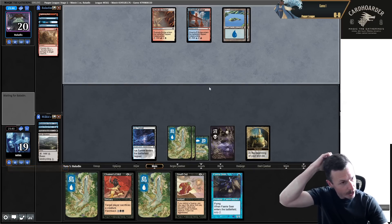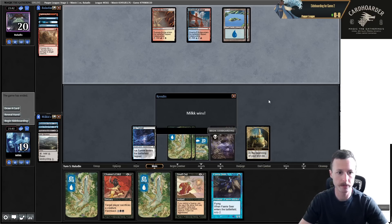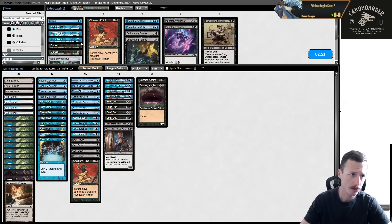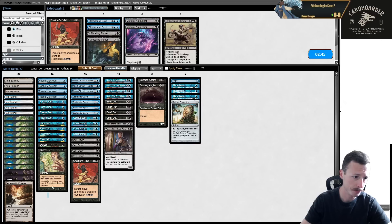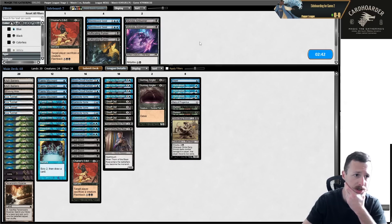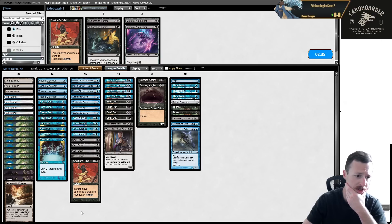They just concede to Monarch. I think this would be a better format without Monarch. Now for sideboarding: Duress, Hydroblast, Dispel, Relic, Shinobi, and Stormbound Geist are all great here.